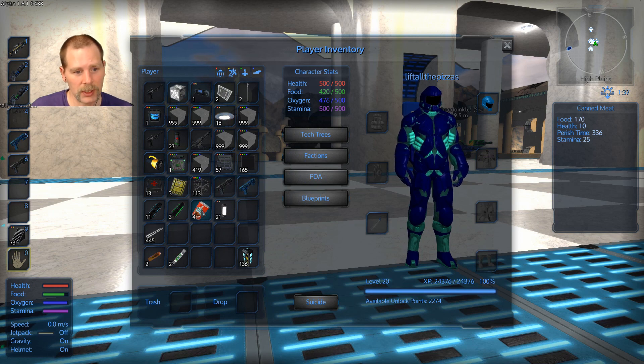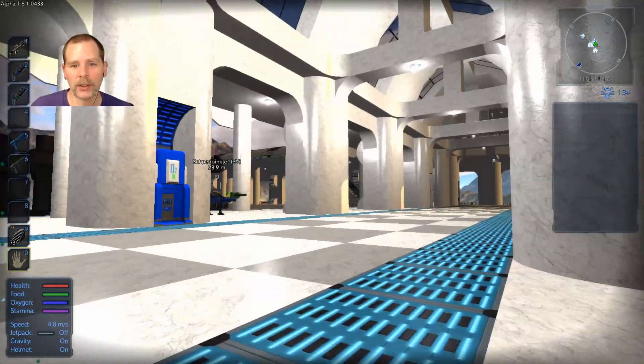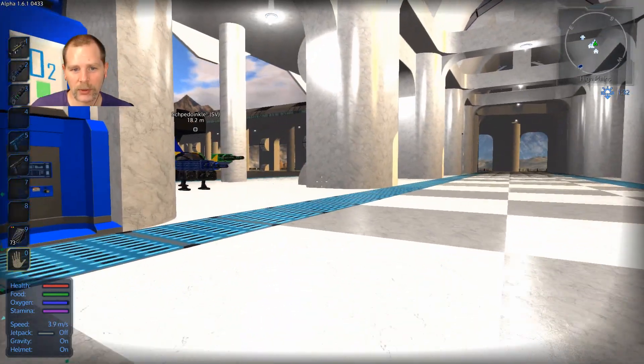The other thing you can do now is you can eat right out of your inventory. You hold shift and right-click. It eats right out of your inventory. So that's pretty cool.